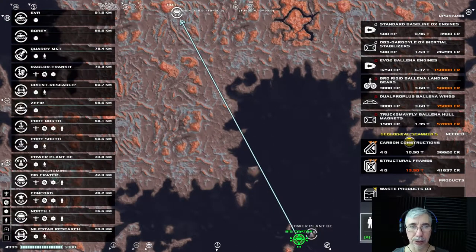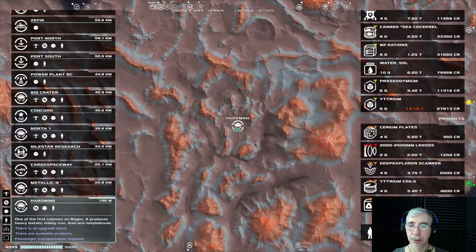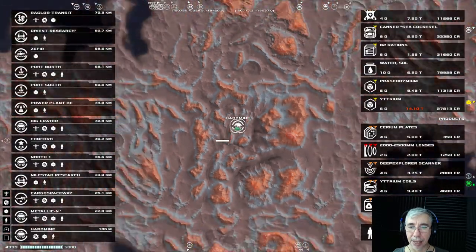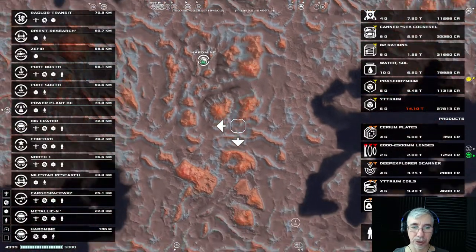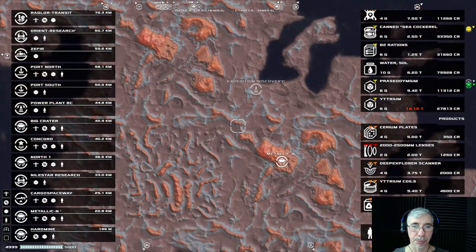There's a passenger there that wants to go north. By the way, these symbols that look like a broken box — those denote fragility. So you can break the cargo while you're transporting it.